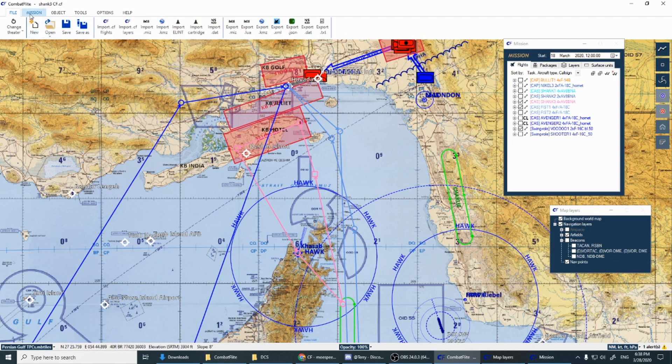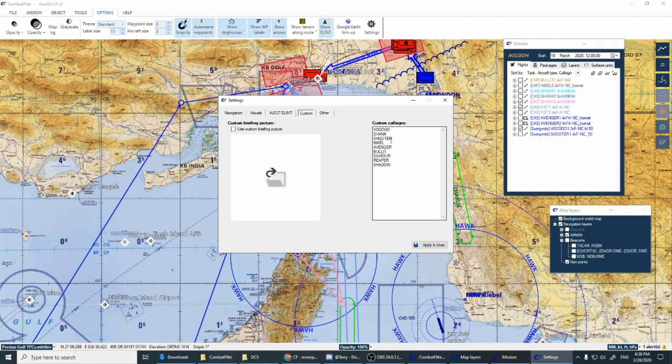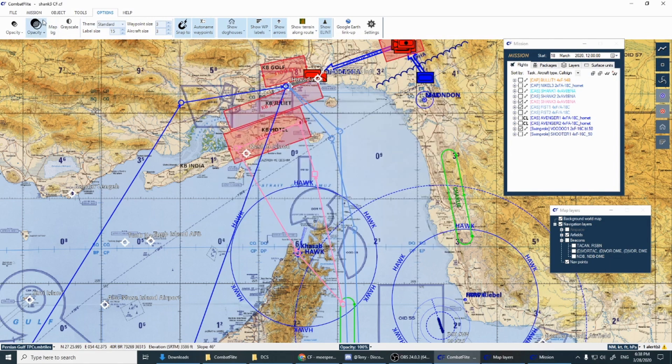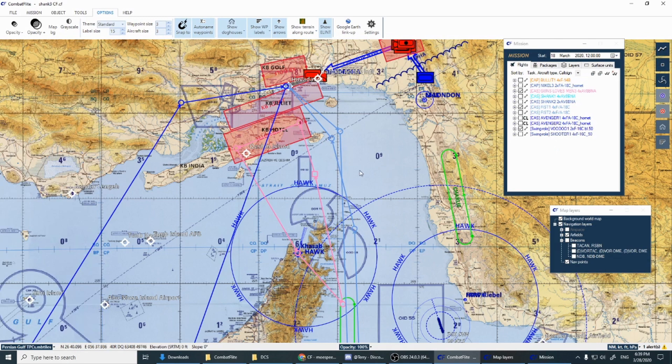As for putting in custom callsigns — go to Options, then Settings, then Custom. You'll see Custom Call Signs listed there. Type in whatever you want. For example, let's make a "Guns Loves Men" flight. Hit Apply and close it. Now when you go to name a flight — like editing Shank 3 — select Custom callsign, and your list will appear so you can pick "Guns Loves Men" or whatever you've added.